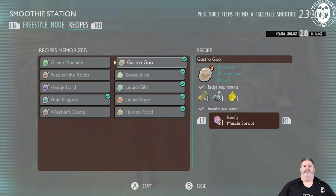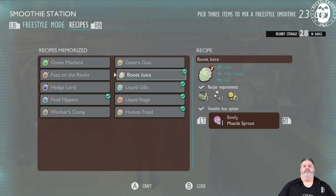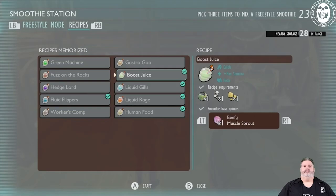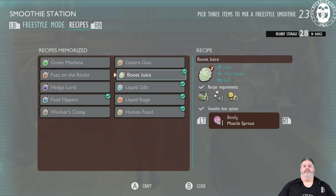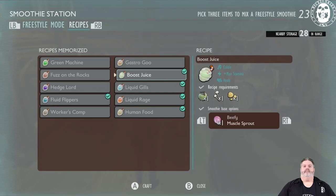Boost Juice increases your maximum stamina as opposed to Green Machine, which replenishes stamina more quickly — this one just gives you a higher stamina cap. I would use this with Fuzz on the Rocks to fight the Brood Mother and pop both of them, but the duration wasn't really long enough to be of benefit, so I just bring Green Machines now. Boost Juice requires a raw aphid, acorn bits, and mushroom.